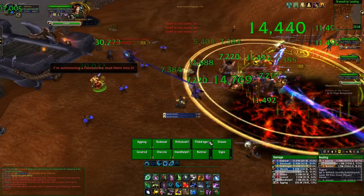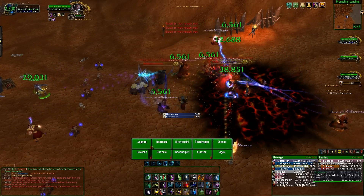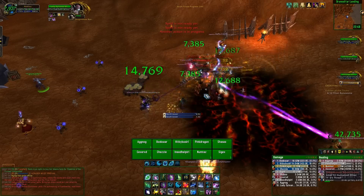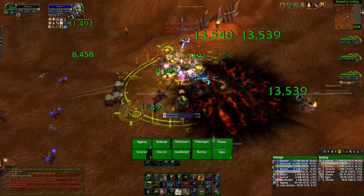To start off for this encounter, you want to bring two tanks, two to three healers, and a mixed DPS makeup. However, AoE and cleave DPS is very superior, as well as multi-dotters. So if you do have them at your disposal, you should bring as many of them as you possibly can.